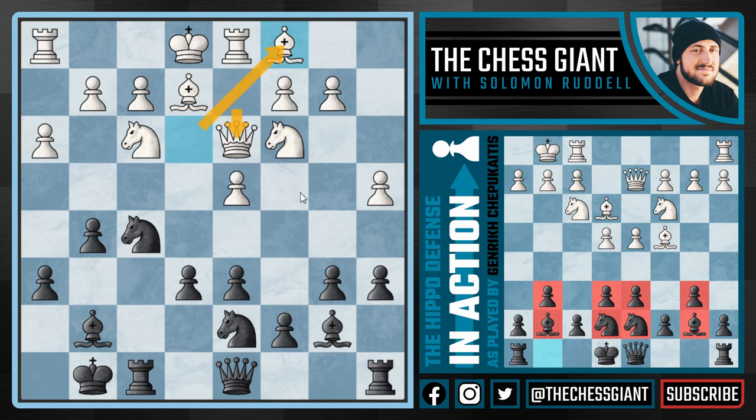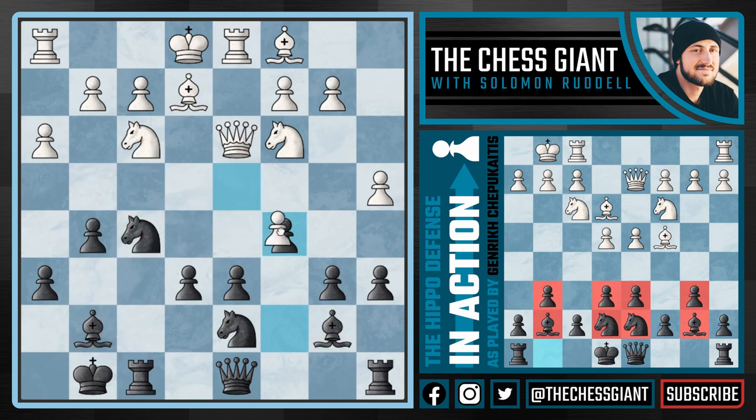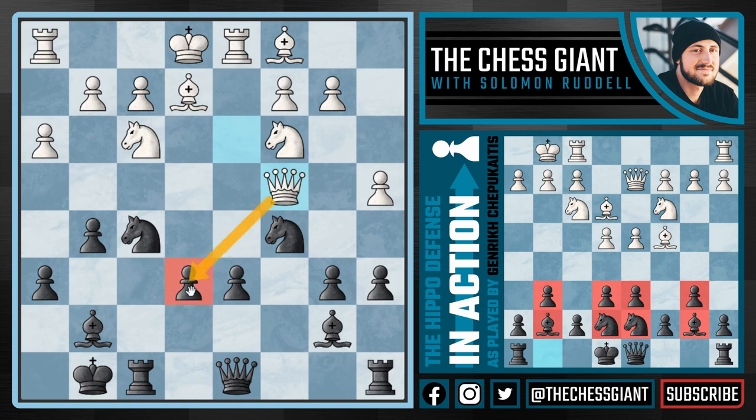But the problem with playing Queen d3 followed by Bishop c1 is it gave black too much time. Now we're going to continue with c5, an extremely common idea in the Hippo, breaking this game open again. We have our knight on f5, bishop on g7, and bishop on b7 causing havoc in the center. White really didn't have much of a choice but to take on c5, and we now see Knight takes c5, attacking the queen on d3. The only two safe squares for white are d2 and c4, so white goes with the better option of Queen c4.